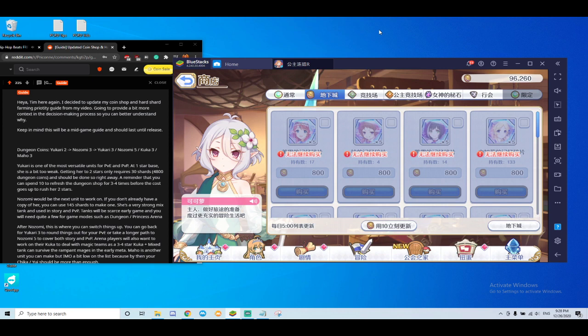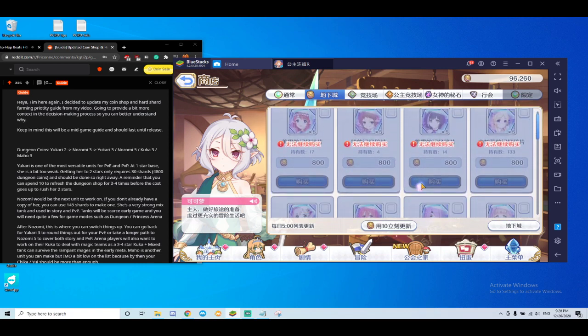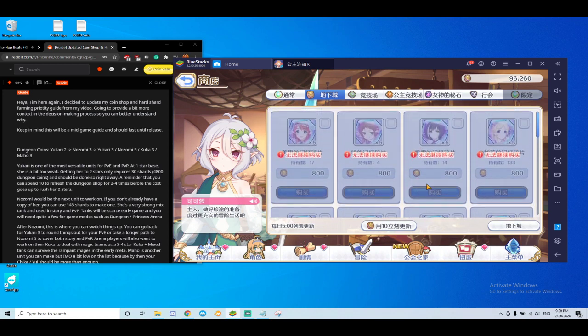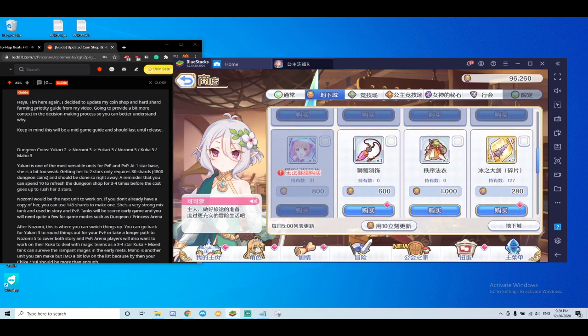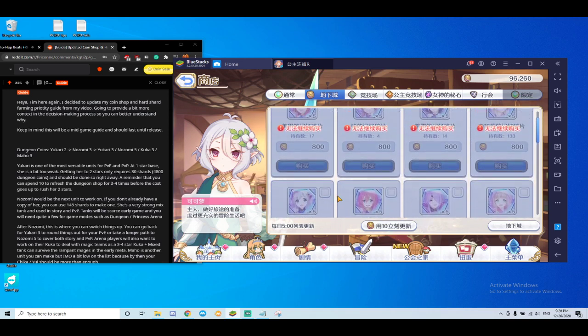Today the topic will be dungeon coins. If you followed my guide previously, you should have at least a two-star Ukari and be more than halfway through to your Nozomi. On my global account, I have the two-star Ukari and I'm two days out from having a Nozomi — and I didn't pull her before, so this is just from shard exchange.